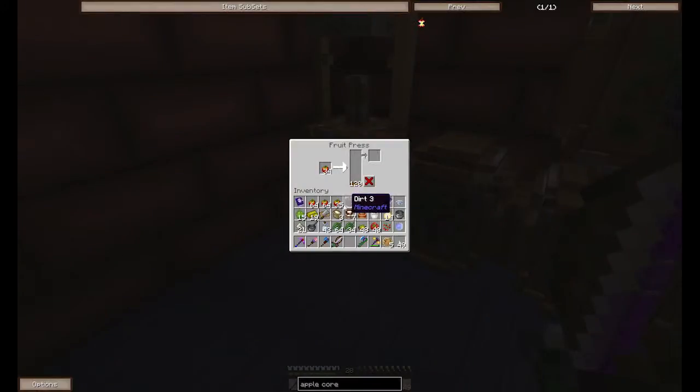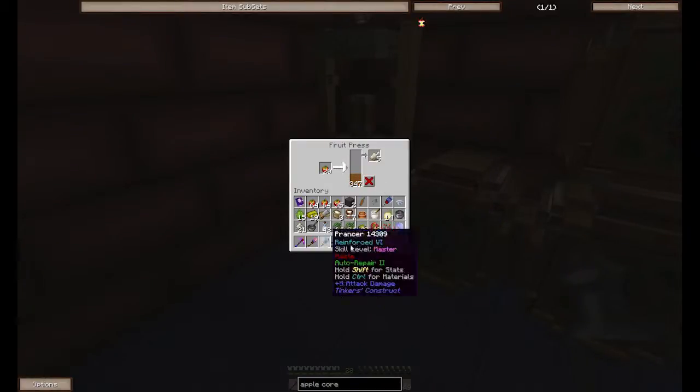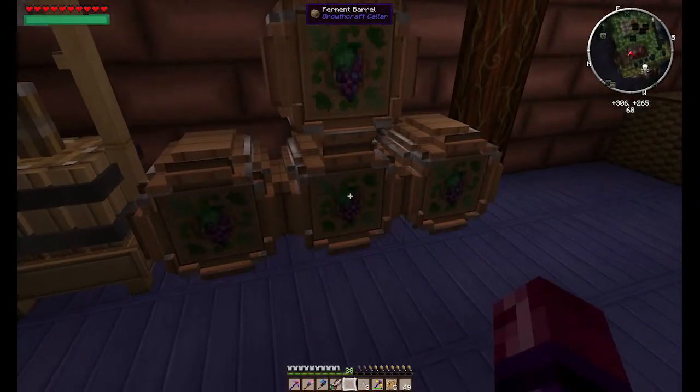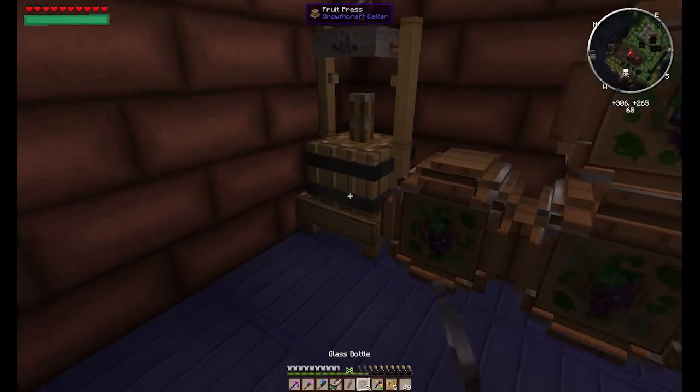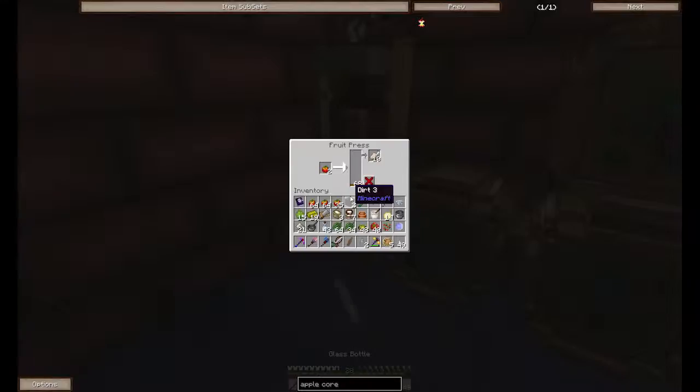Let's see — I got some bone meal. Wow, that's a lot of apple cider. Let's see if we can get any of this out of here. Where is my glass bottle? I had three — oh there we go. Apple cider. Now plop it into a fermenting barrel — if I just right-click it'll do it. We'll just fill this thing up as much as we can.